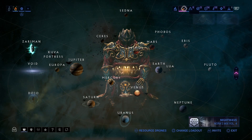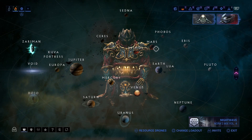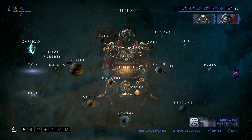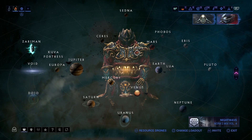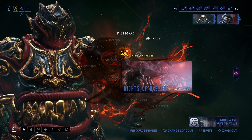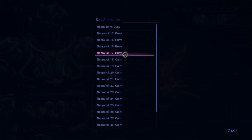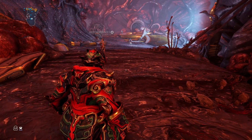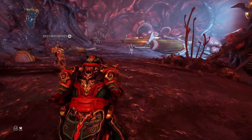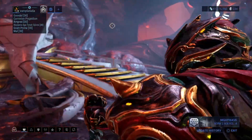In order to actually get to it, you can either go to the event tab and go that way, or you can come over here, click on Deimos, and then once you're on Deimos, you can click on this pumpkin head area and go to Deimos. We are in the Necrolesque on Deimos because that's where it happens.